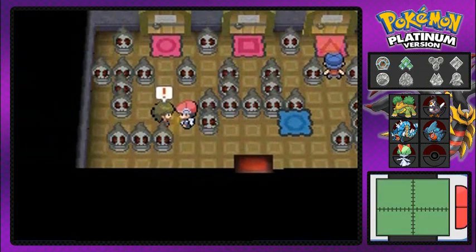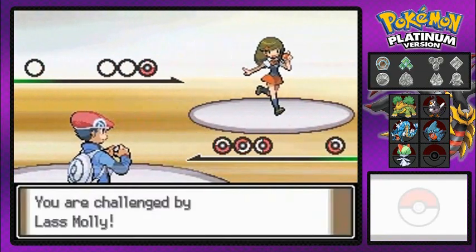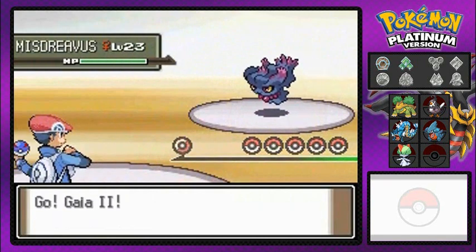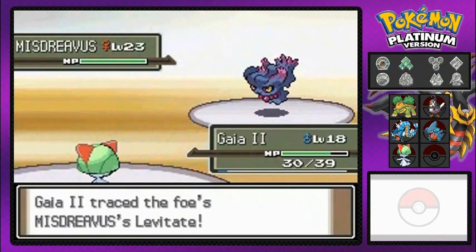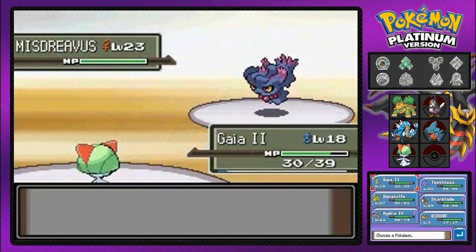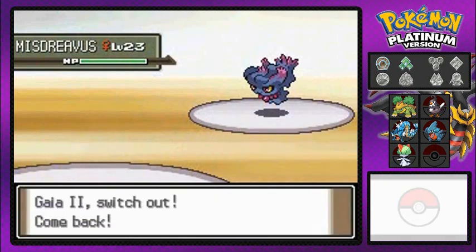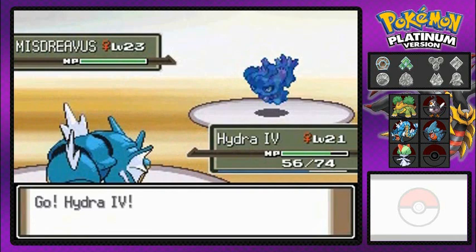As you can see, there is a circle right there and we have to get to the same pattern. But before we do that, we're going to have to battle another trainer. You need to battle all these trainers to train. Misdreavus is a full-on ghost-type Pokemon, so be aware of that one too. I'm actually going to be switching it out right here, because Gaia number two is weak against a full-on ghost-type Pokemon.